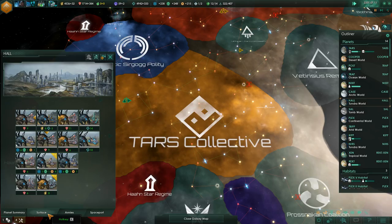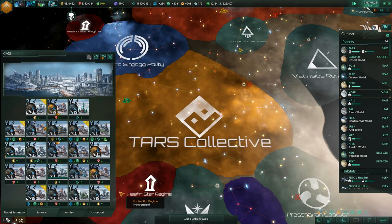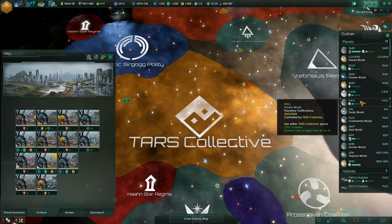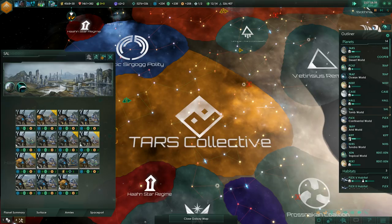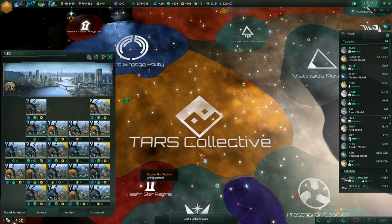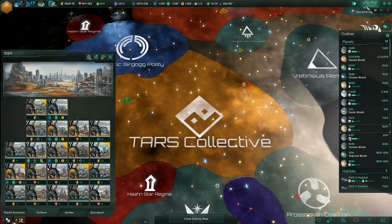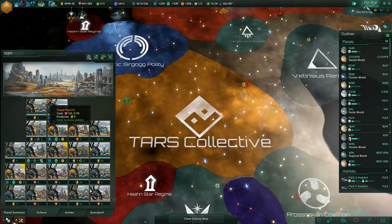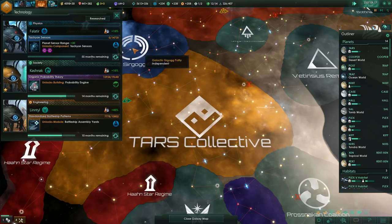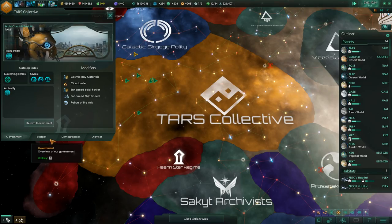We'll probably be streaming again maybe on Friday. I do have the day off, so I'm tempted to do an impromptu run-through of some of the other species I haven't played with yet in Synthetic Dawn — I've not played with the Servitors yet. I've done a private gameplay with Exterminators in the background and we're having a lot of fun with that. Tachyon Sensors — 55 months is a little bit long but still pretty good.